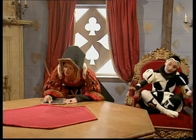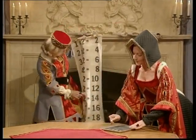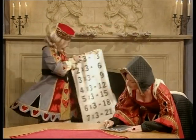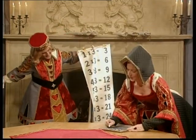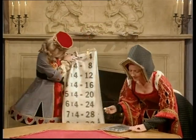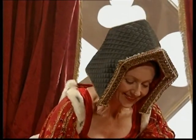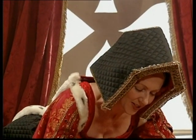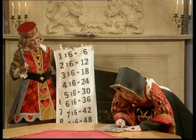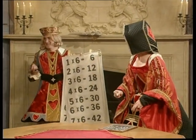We know that one times seven is seven, and two times seven is the same as seven times two — fourteen. Three times seven is the same as seven times three — twenty-one. So seven and three are both factors of twenty-one. Four times seven is seven times four — twenty-eight. Five times seven is the same as seven times five — thirty-five. Six times seven is the same as seven times six — forty-two. Seven times seven is seven times seven — but that's the one we haven't got. The gardeners have sent it to the cleaners.